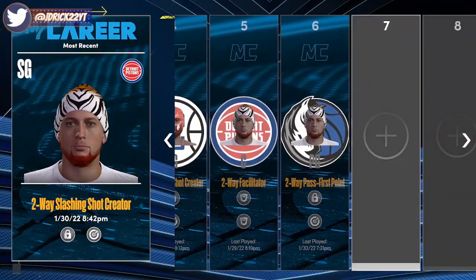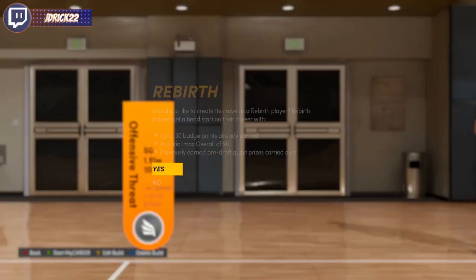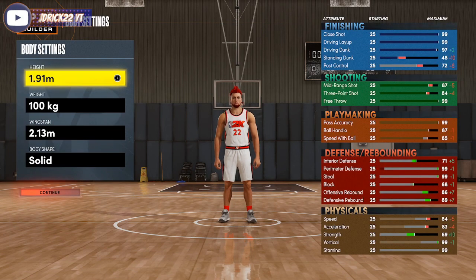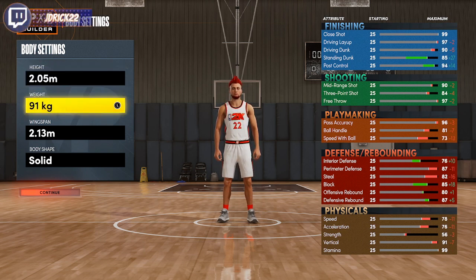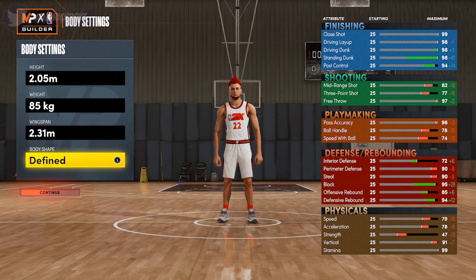Then go back into your builder, find the build we were just working on, and hit edit build. Don't change any of the information — for the height, to get 6'9" you need to go to 2.05 meters. Lower the weight all the way down to 85 kilos, and max the wingspan out at 2.31. This is the version a lot of people have been making — it gives you 90 steal and extra speed and dunk — but I'm going to make a couple of tweaks. I didn't want the traditional 6'9" metric; I want to do something a little different.